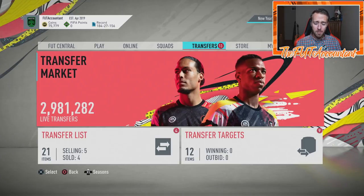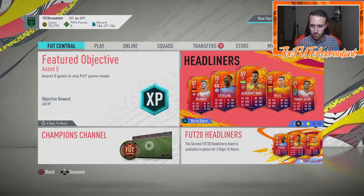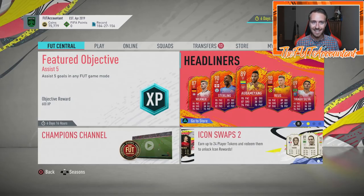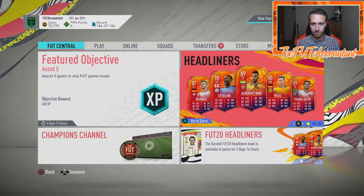Hey guys, it's Nate, the Foot Accountant. Welcome back to the channel. It is the first full day of the new Headliners Set 2 promotion. We learned a lot of stuff today. We're going to talk about these new cards, the SBCs that came today, the objectives. It was an overall very very good day of content in FIFA Ultimate Team. We're also going to look at some possible investments and talk about a trading tip.